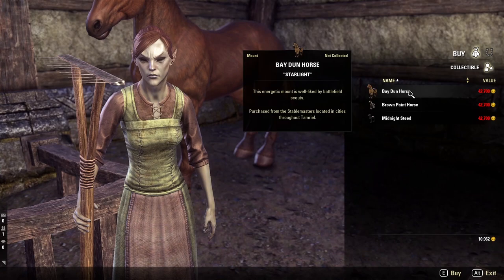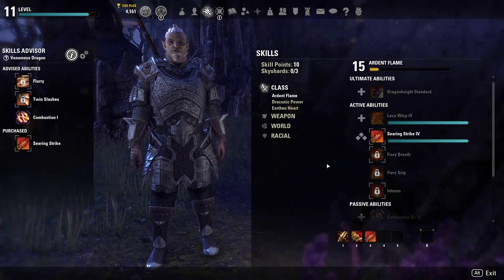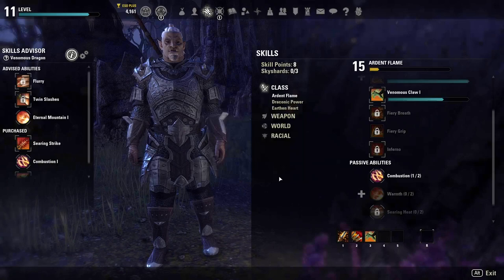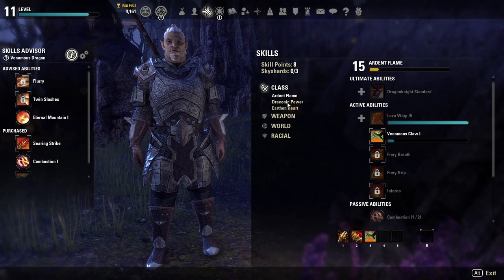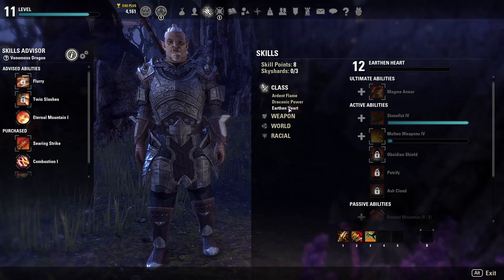Now let's get into skills, both in regards to leveling and usage. When you first start, you'll have a few skill lines available — the first three tied to your character's class. Looking at a Dragon Knight character, the three class skill lines are Ardent Flame, Draconic Power, and Earthen Heart. Ardent Flame focuses on damage-over-time abilities and stuns. Draconic Power focuses on Area of Effect skills and is useful for tanking. Earthen Heart has abilities to reflect damage and provide player buffs.